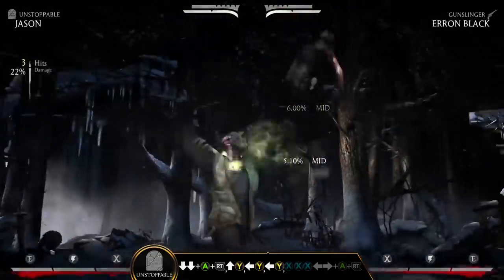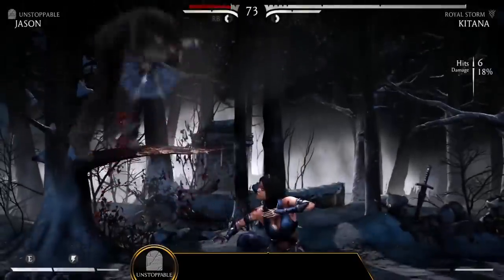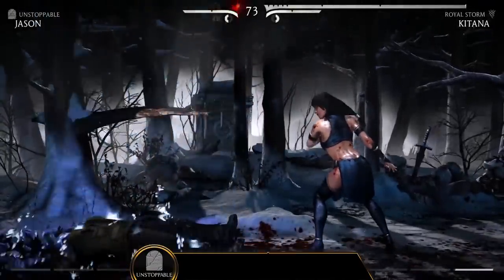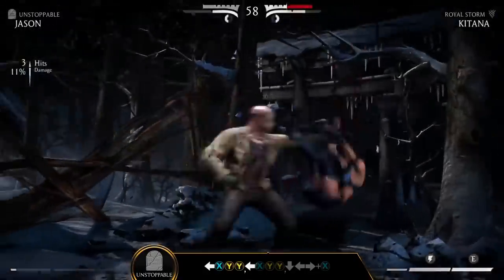Another special move, Punishment, down-down-A, increases his damage for a short duration. Jason will also resurrect once every round, consuming his meter to regain health.